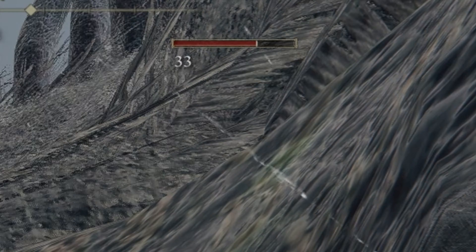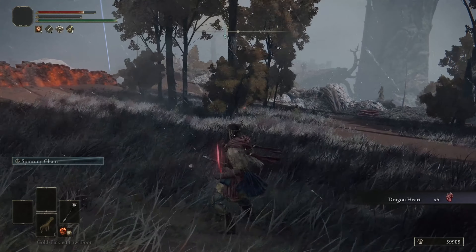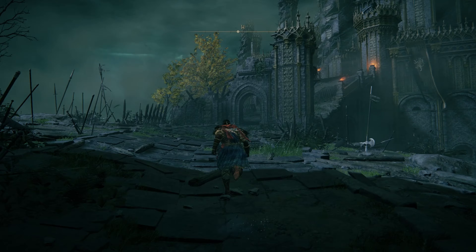Now I head off to the Gatefront Grace to meet my new co-worker and grab the greatest horse of all time. From there, we grab the Flail from the nearby carriage and TP back to the First Step, then travel west to the shore to get the Gold Foot. Grabbing all these items will make sense soon.